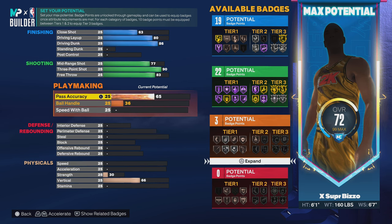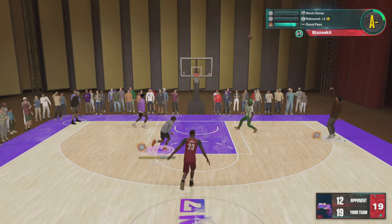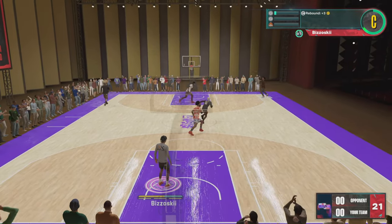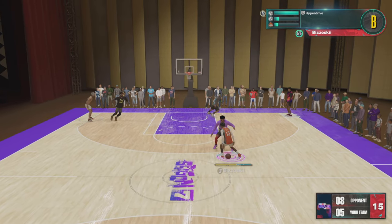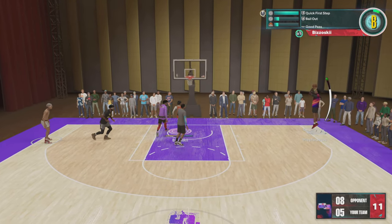You want to go with that 86 pass accuracy because in my opinion this build is a primary playmaker. You want to be able to throw steamers, throw dots, throw accurate passes, give your teammates better catch animations, and throw accurate alley-oops. Everything — you want to be able to throw them steamers and dots.